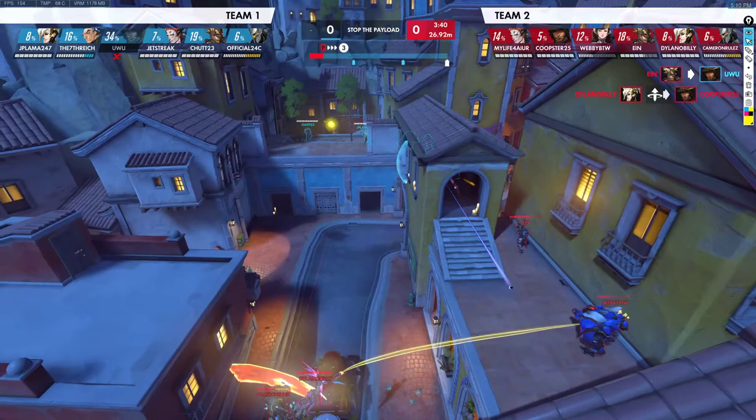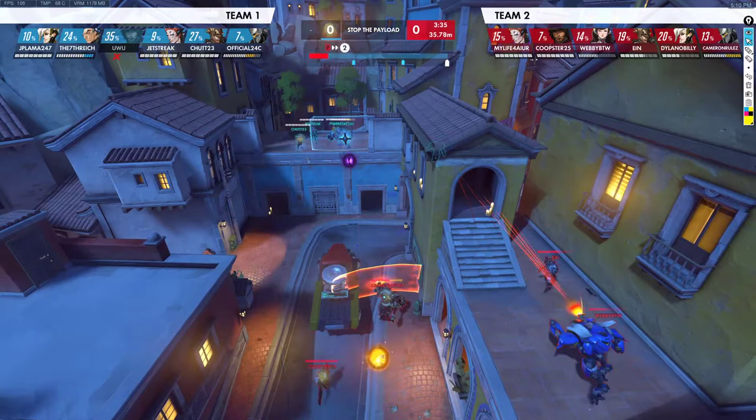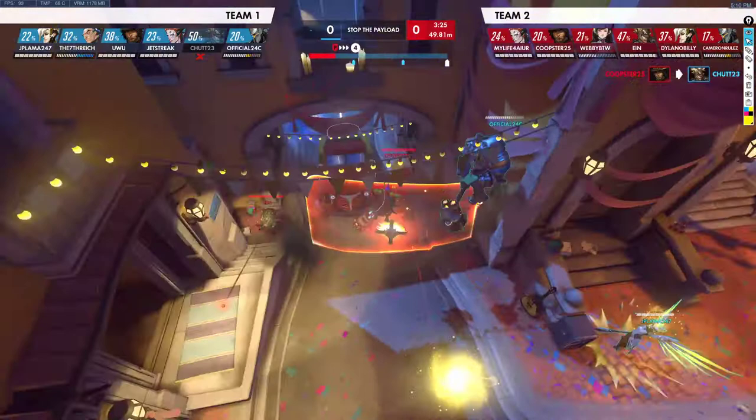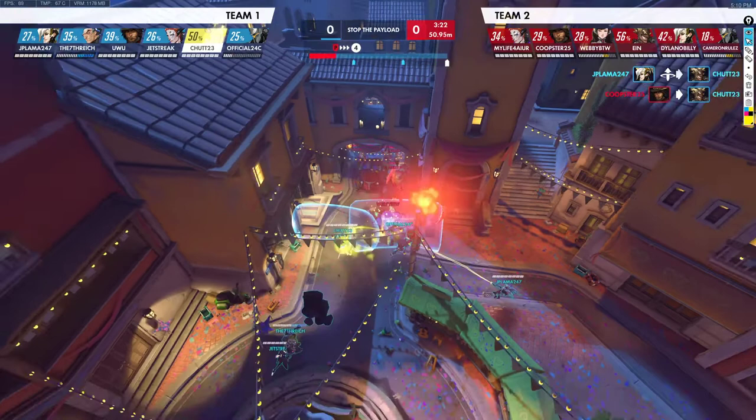Now we're just putting pressure and forcing them to choose what they want to do here, making them move somewhere else. They do end up dropping — they lose their Junkrat. They're swinging right now and they're gonna get the res off. But our Junkrat's here putting pressure.